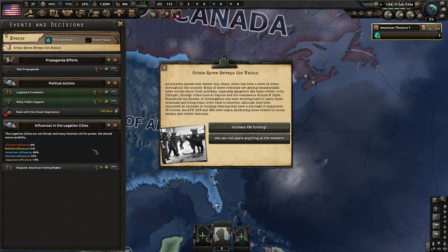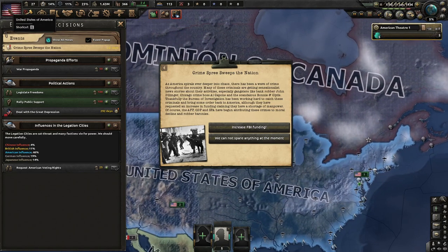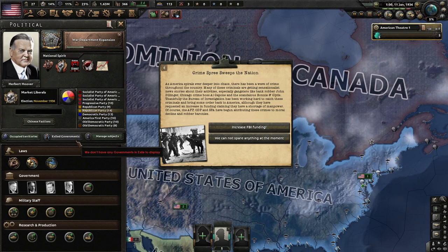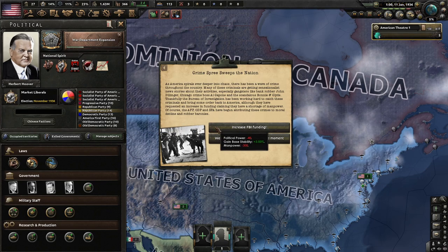Crime sprees sweep the nation. As America spirals deeper into chaos, there's been a wave of crime. Many criminals are getting sensationalist news stories, especially gangsters like Robert Bayer, John Dillinger, Al Capone, and Bonnie and Clyde. The Bureau of Investigation has been working hard to catch these criminals, though they've requested an increase in funding. The AFP, ODP, and SPA have been attributing these crimes to moral decline. We'll increase FBI funding.